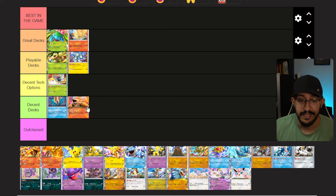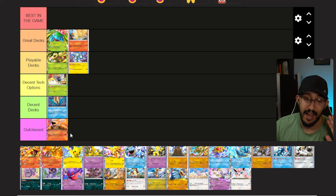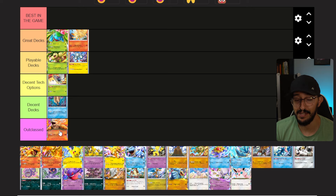Moving on to Arcanine — I'm sorry, but Arcanine is outclassed. Literally any other EX Pokemon is better than Arcanine. I love Arcanine as a Pokemon, but I think this is probably the worst EX Pokemon card. Because of that, maybe don't choose Pikachu as a starting pack, because it feels really bad to have a Pokemon that potentially deals damage to itself every time it attacks, and if it gets knocked out that's two points to your opponent.